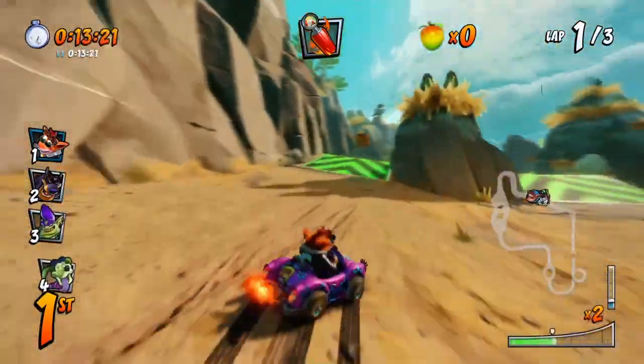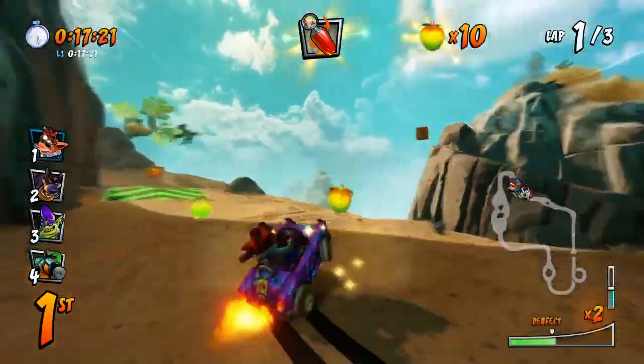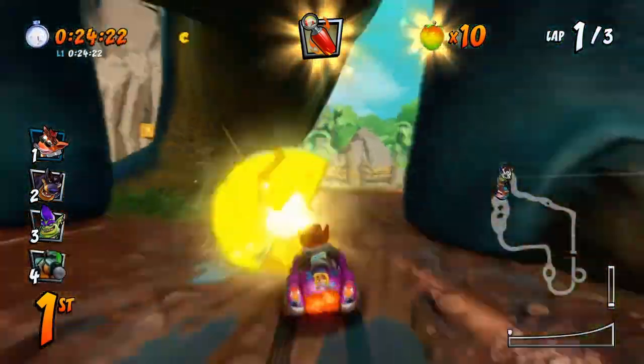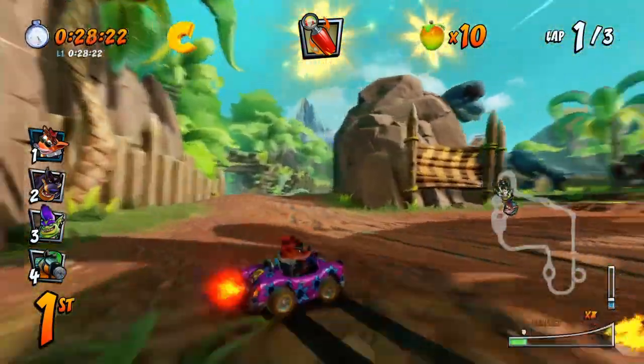So first up, you have the C, which is in a fairly common location. It's going to be underneath this blue dinosaur up ahead. I do want to point out that I am holding on to this turbo because it's going to make even the T a hell of a lot easier. So there's the C right underneath the dinosaur — just go right between its legs and keep on going.